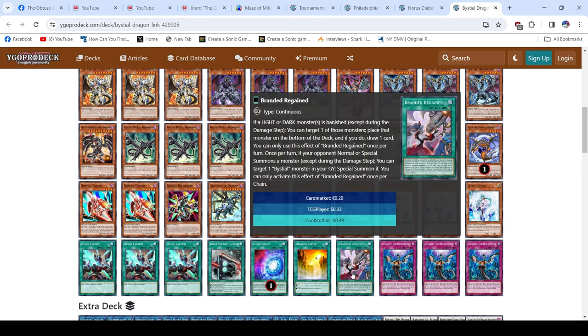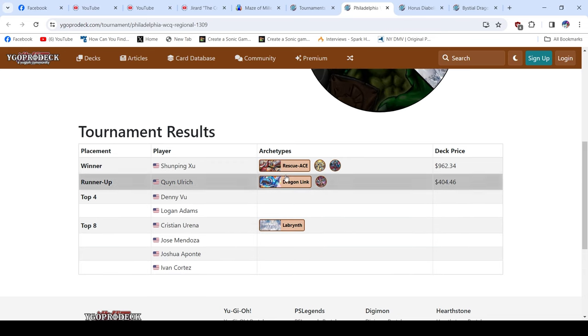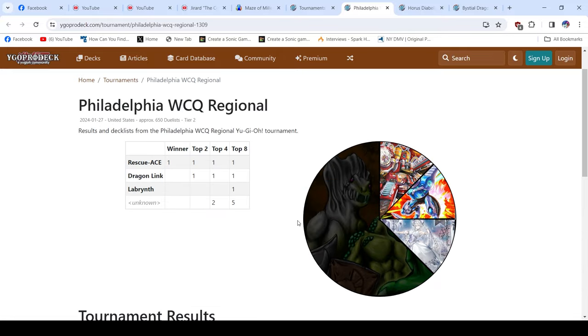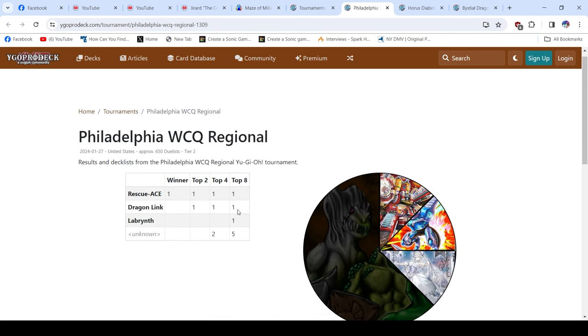Branded Regain is insane, so yeah — that was the Philly Regional recap. Labyrinth also made it, but we don't actually have the list yet. Labyrinth has a good matchup against Rescue Ace and ever since they got Ariane, the deck has just been insane. I'm interested to see if there are any other interesting decks from the other top eight players — I'll make another quick video if so. Let me know what you guys think. This has been your boy Niestro, signing out.